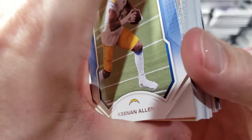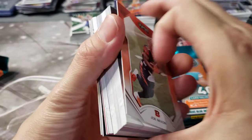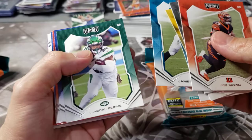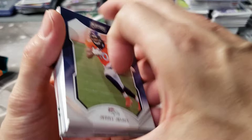It looks like all the good stuff's in the back - probably gonna be a crap ton of base cards. We're just gonna blow through them fast, not really gonna worry about the base here. There's a two - they're just paper. They look like a good design, pretty plain, a lot of border. I think centering issues are probably going to be a factor, there's so much border. There's my man Terry McLaurin!